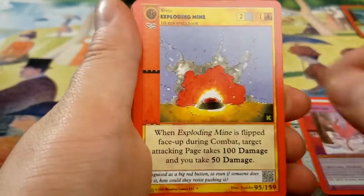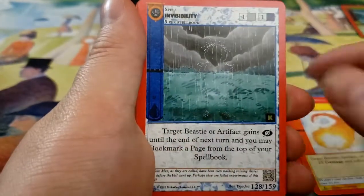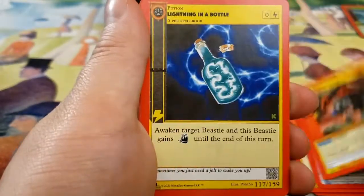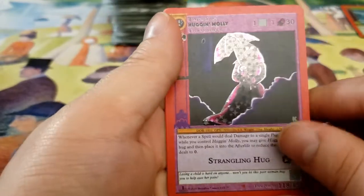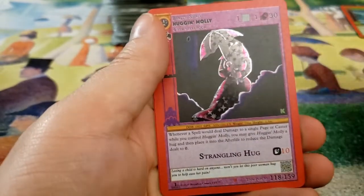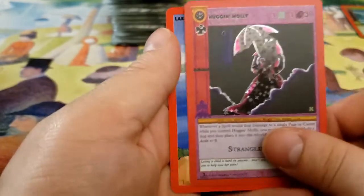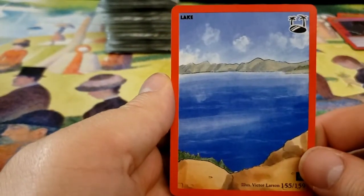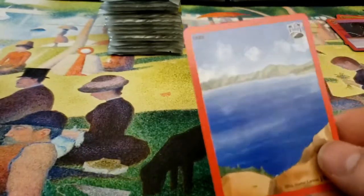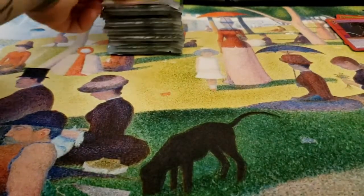GG Bird, Ghost Deer, Exploding Mine, Fireball, Invisibility, Kentucky Hellhound, Lightning in a Bottle, Huggin' Molly — I have so many of these in foil. That's a letdown, guys. I'm really sorry. Lake. I also live pretty close to a lake, so don't need that.